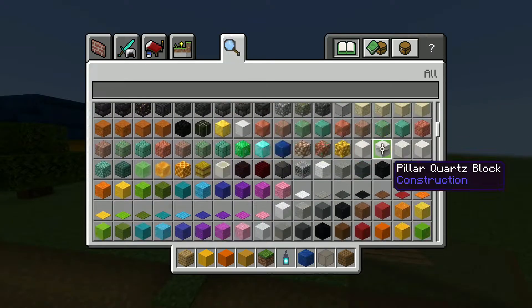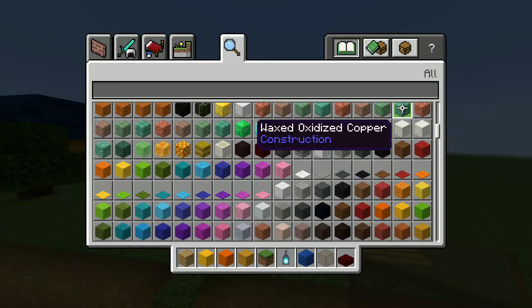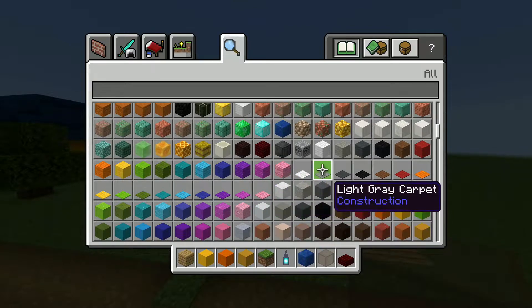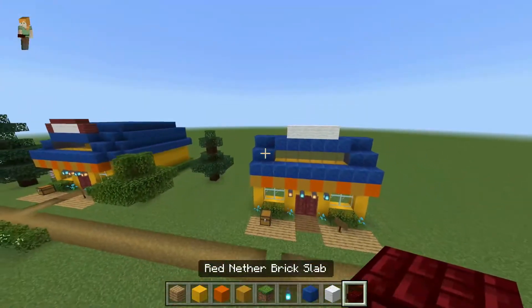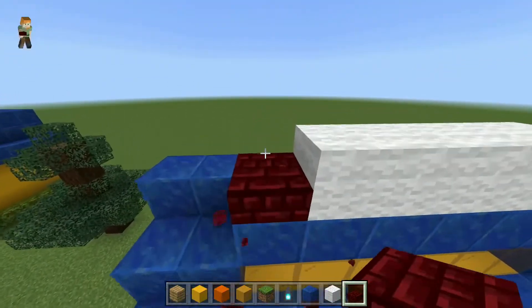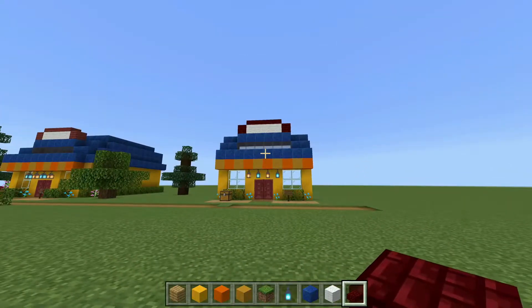Next we're gonna add the little sign. I didn't really know how to recreate it exactly, so I grabbed the red slab here and then I also need white wool — not white concrete, here's white wool. On top I did this: I put two here, and one two three four, and then two here to recreate that Nook's Cranny sign.